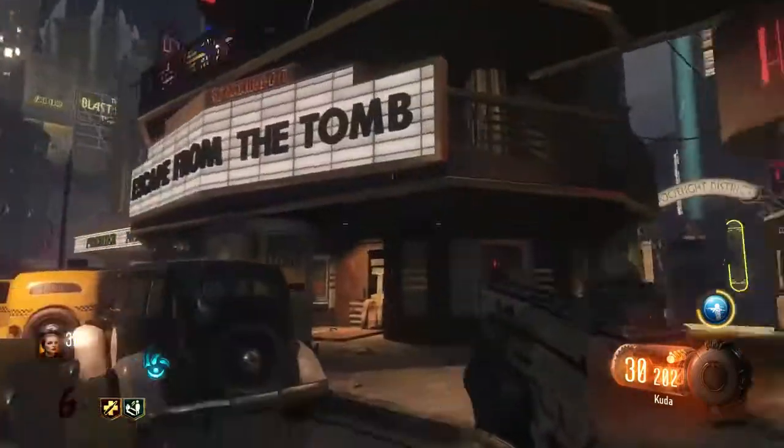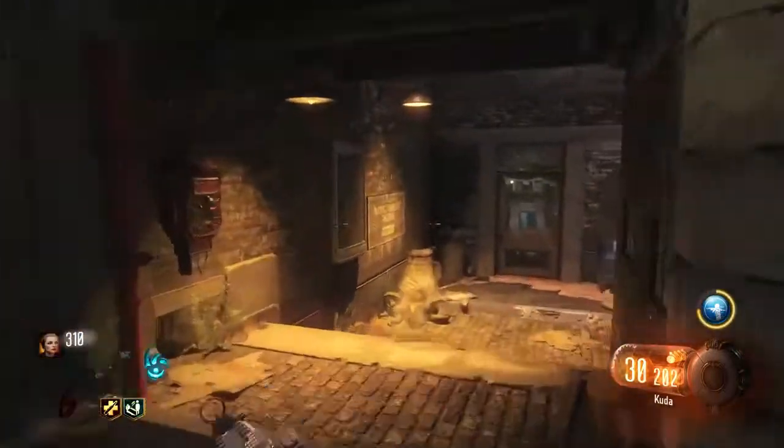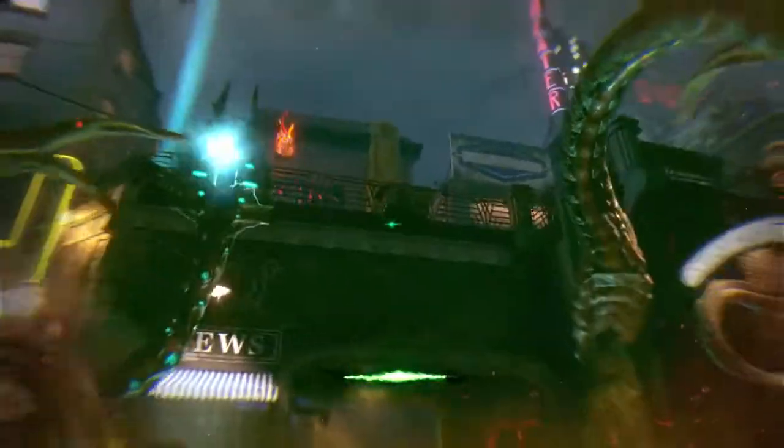Let's get on to this epic tip. Shadows of Evil is not that easy — it's a great map, it's a ton of fun, but it's really hard to get into the swing of things. Honestly, it took me forever just to figure out where Juggernaug even was, so I was definitely struggling. But then I found out that you can get Juggernaug super early in the game — definitely by round 3, and as you're about to see, even on round 2.